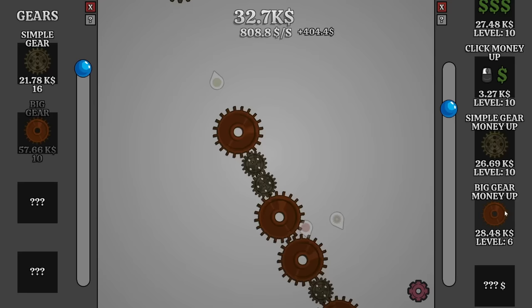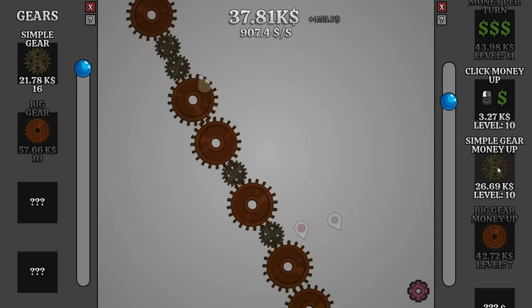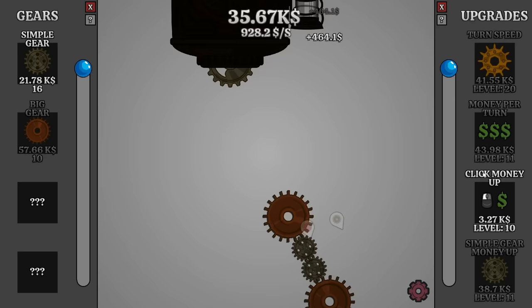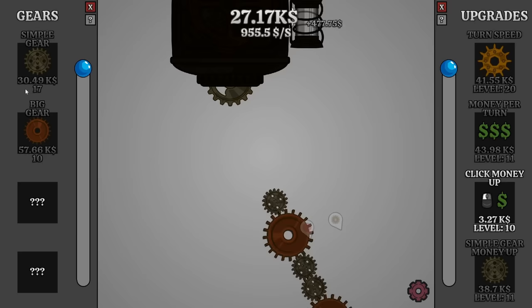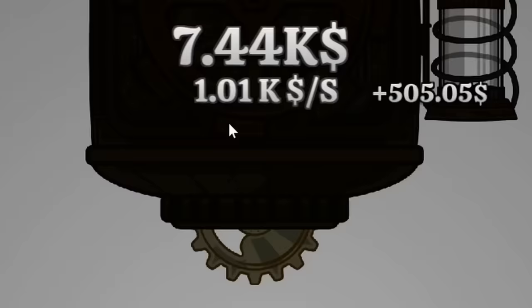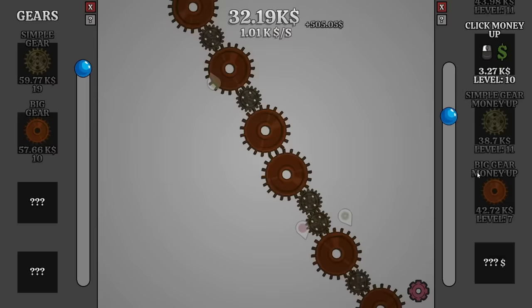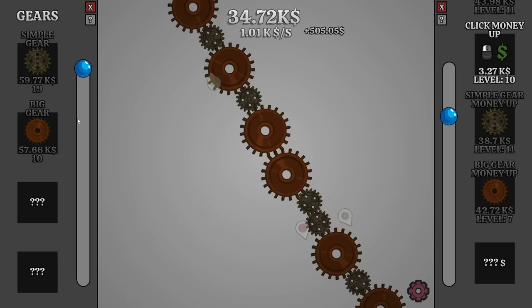We'll just increase the money from the big gears again and the money per turn. We're almost at the next milestone of money per second. I wonder if we upgrade the simple gear money up again — it did a fair amount at this level of income. It might actually be better to start getting more simple gears because I can afford them right now, and every gear is also helping our income. A thousand monies every second! And I think if we just get one more big gear, that should be enough to fill in the slot right here.